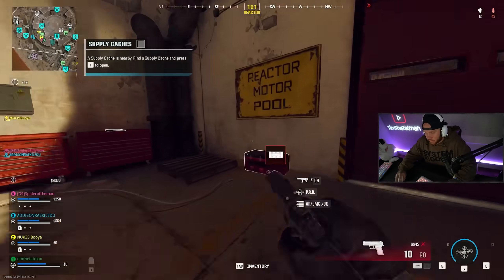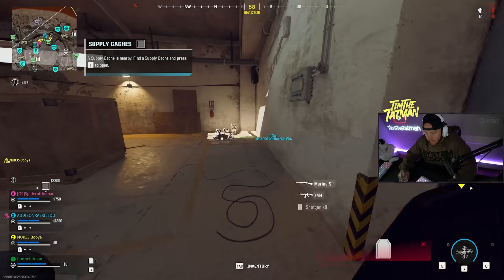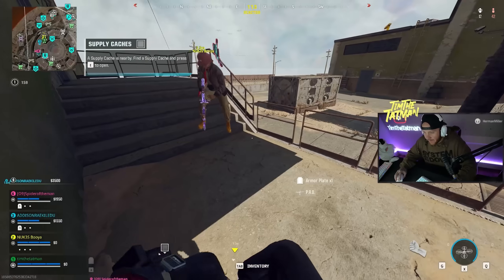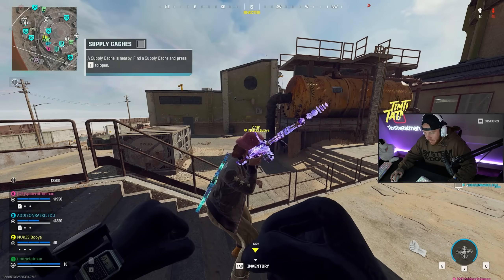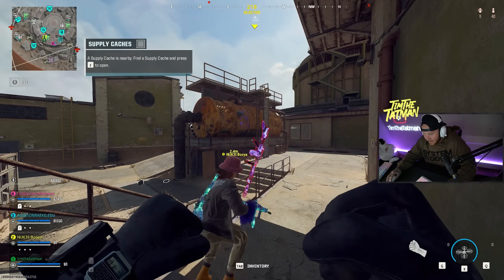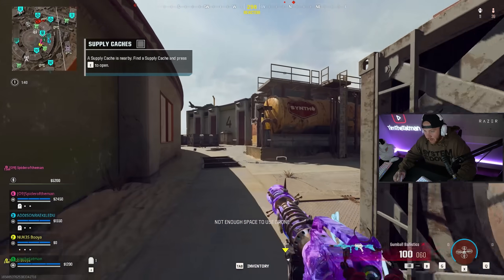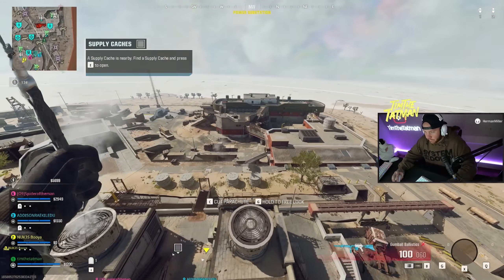I got my correct loadout this time — the right favorite. Look at the dark matter on this — with dark matter on it, it's actually so clean. Booyah can see the inspect through the screen. There are three different inspects — that's crazy. All right, we got our guns. Let's go — we're dropping in.